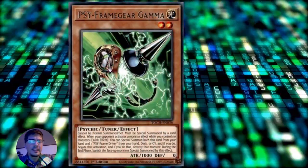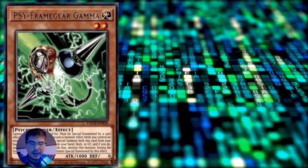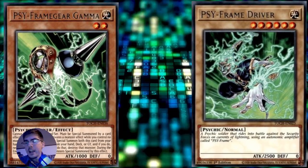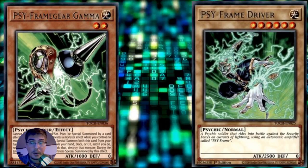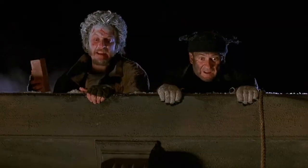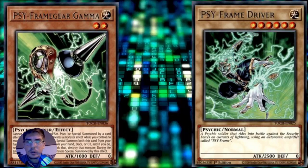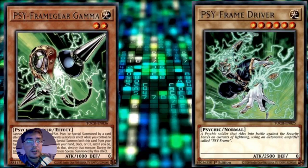For those who don't know, Gamma is a hand trap staple that can be special summoned when your opponent uses a card effect and you control no monsters. You can special summon both Gamma and its Driver from your hand, deck, or graveyard, and if you do, you negate that activation and destroy that monster. Now, sometimes there's a chance you draw Driver and you don't draw Gamma. When you draw Driver alone, it's a hard brick 99% of the time - maybe 1% of the time it helps you out, like in a 'there can be only one' situation or if you're being stun-locked.